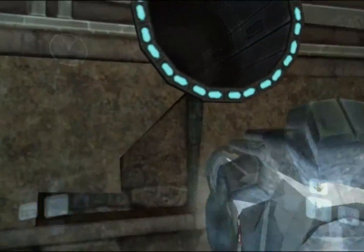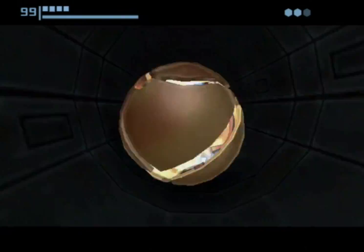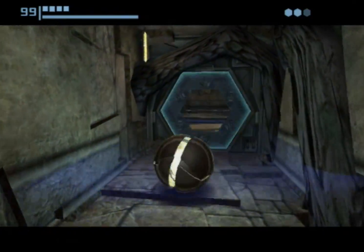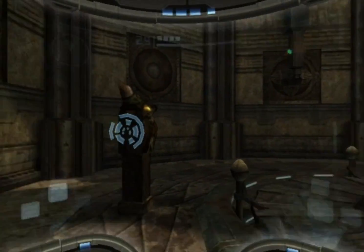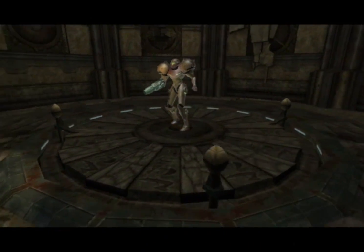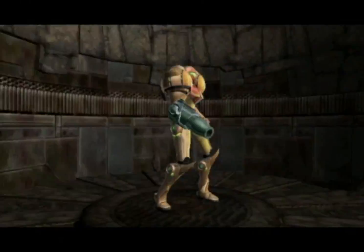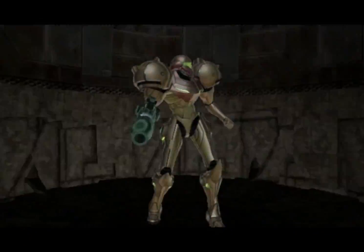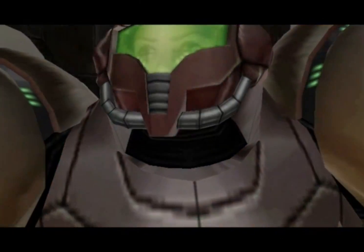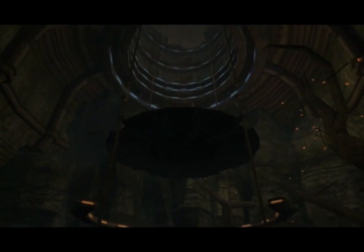Boom boom boom — save room that we don't need to use because we are strong, we're doing well. Scan this — this is gonna get us to the Tallon Overworld, very close to the downed pirate frigate, the one we were on earlier. We're not gonna actually go into it though because we are lacking key equipment.